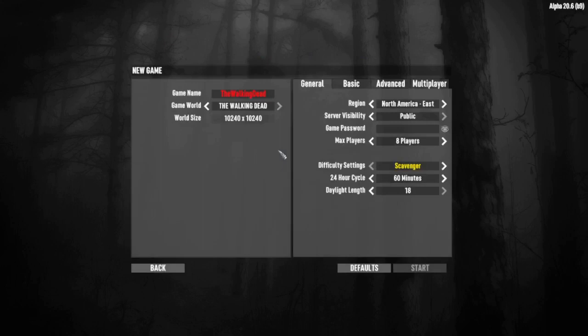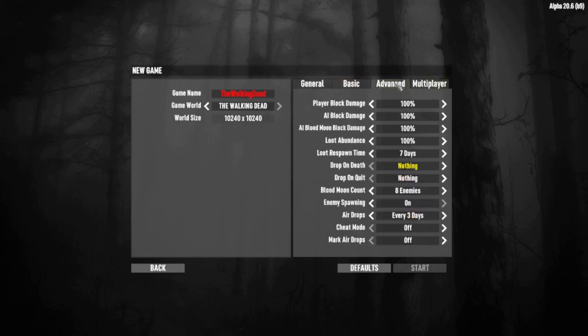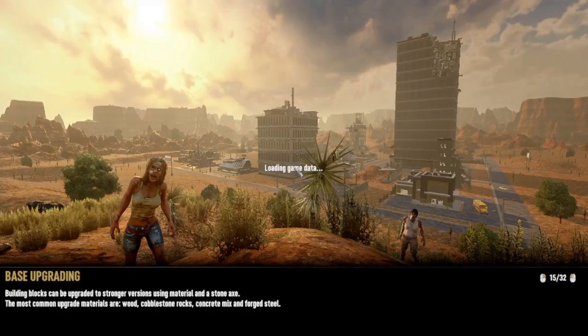I tested this on the mod website - it says it's for Alpha 20.5 but it will work for Alpha 20.6, the latest version. These are my settings: I have everything set to walk because I'm doing map exploration, and I set drop on death to nothing. We'll just type YouTube at the end of the name and start the game.